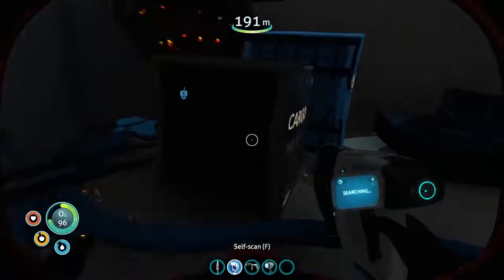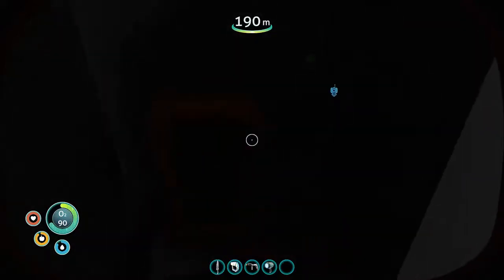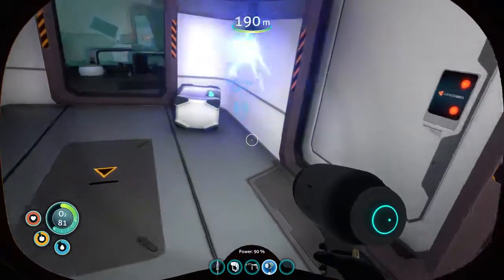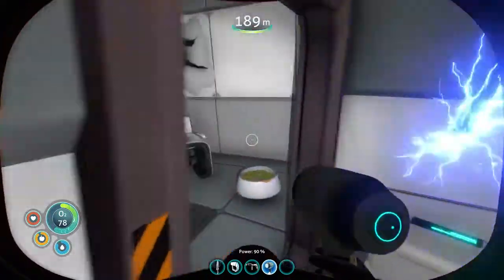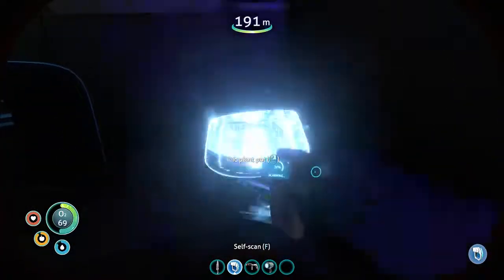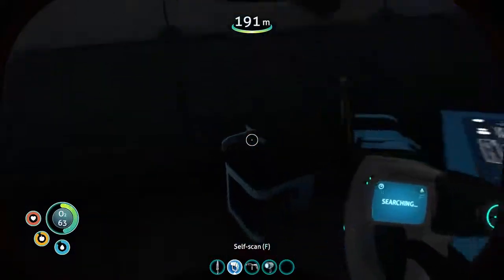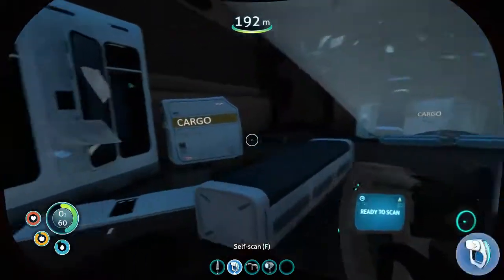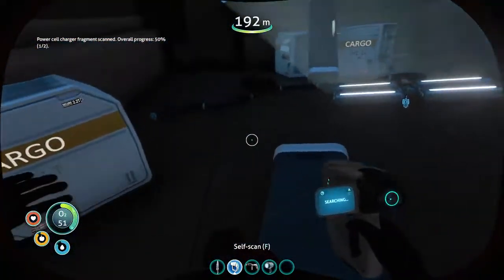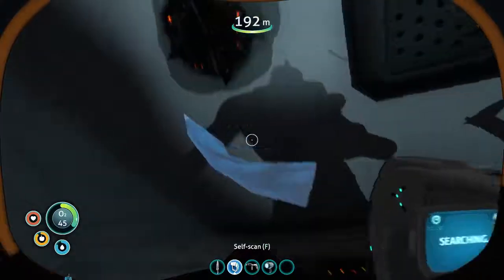There's a propulsion cannon fragment — I've already got that. There's a door here; let me put the torch on. Power Cell Charger Fragment — there we go, that's what we wanted. So that's one, but we need one more.